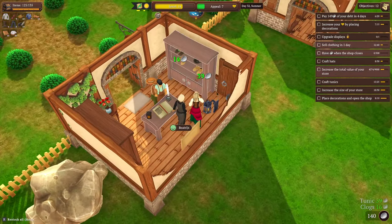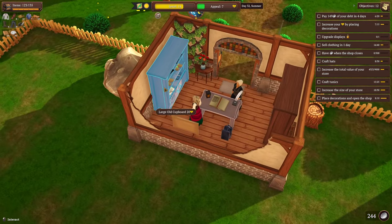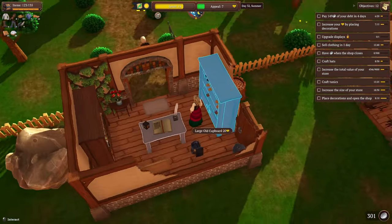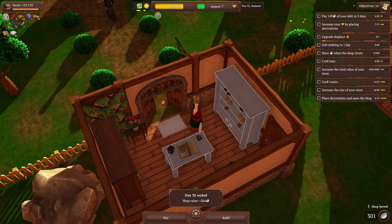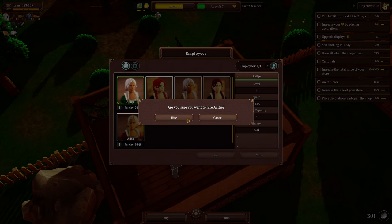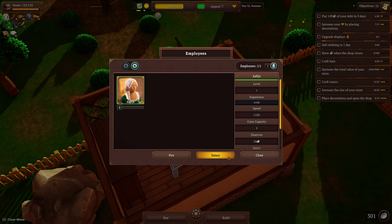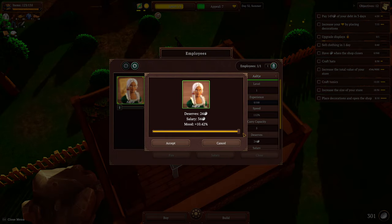Emptying my shelves out here. The first thing I'm gonna do when this lady leaves is close the shop and look for an employee. Perfect — shut the doors. Employees — we have a green one. She's speed 112%, capacity of five. What about anyone else? Three, three, three, four. Okay — you're hired! We hired our first employee everybody!